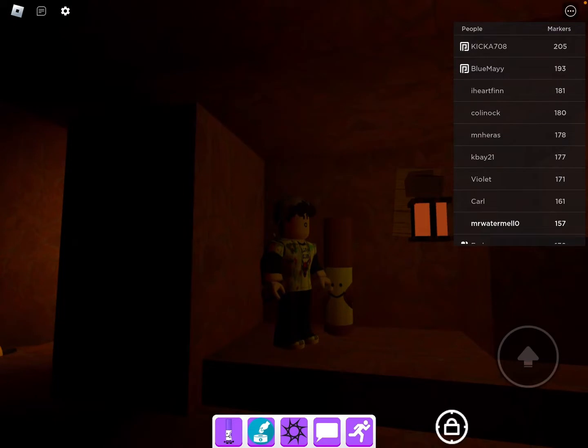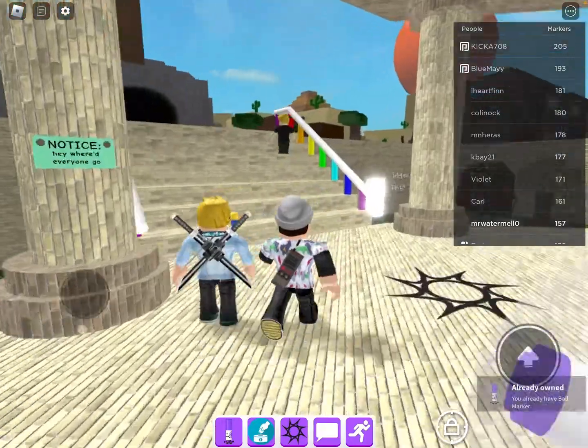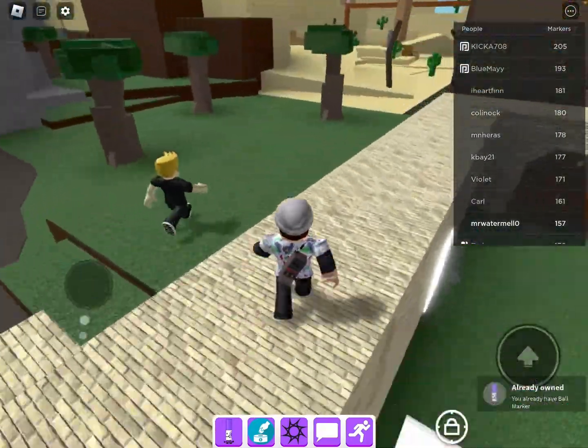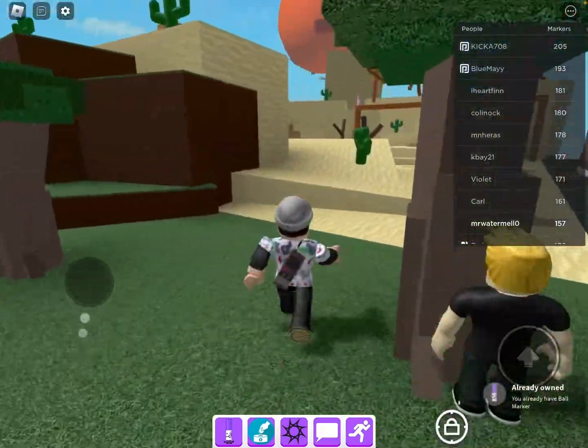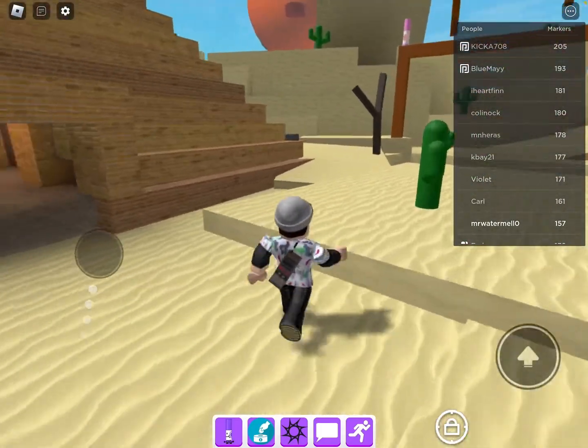Next on the list is the cactus marker, let's go to the desert. Oh, guys — by the way, at the end of this video we are going to find one of the hard markers.